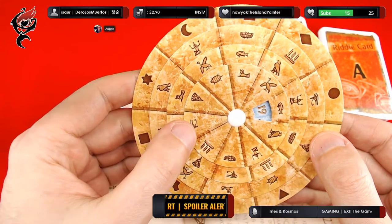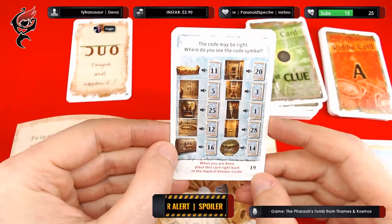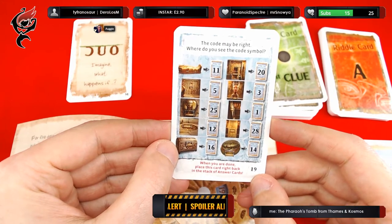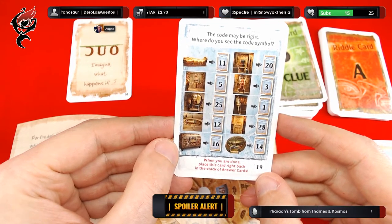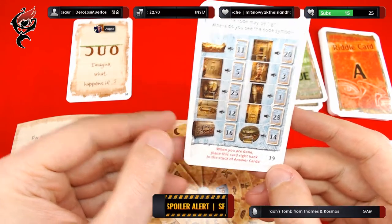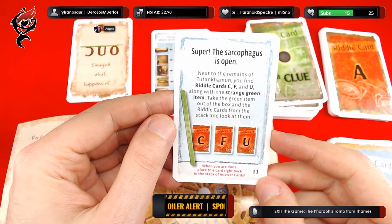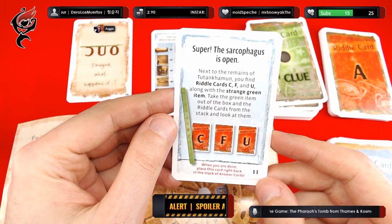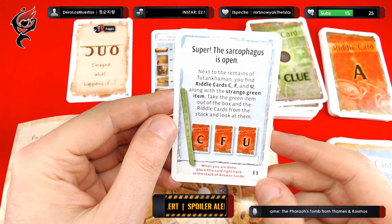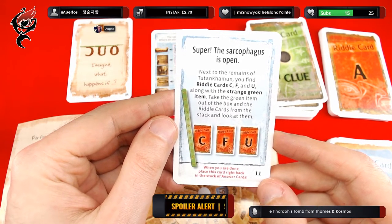The code may be right. Where do you see the code symbol? The coffin. The sarcophagus is open. Next to the remains of Tutankhamun you find riddle cards C, F, and U along with the strange green item. Take the green item out of the box and the riddle cards from the stack and look at them.